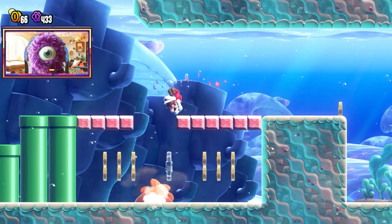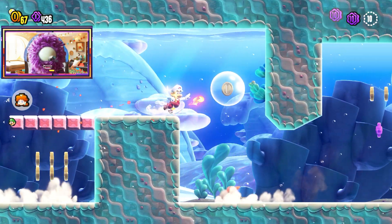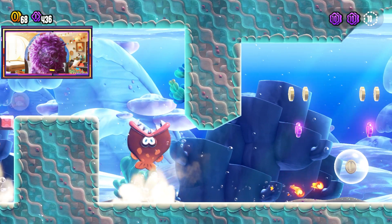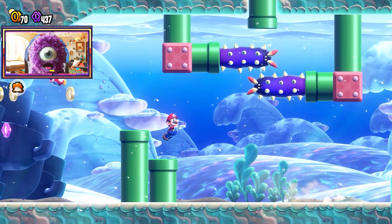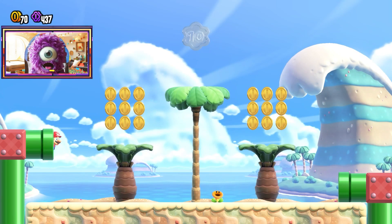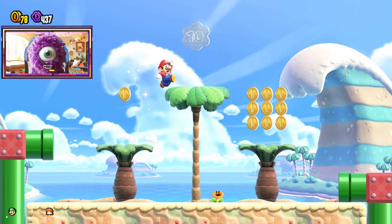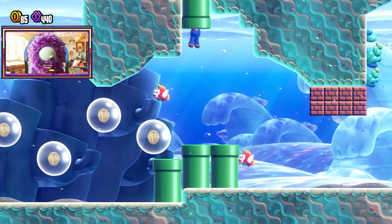There's one coin that is difficult to find. It's number three, but I have found it, so I want to show you where it is. We've got one coin. We can go up this way, scoot through there. Oh, I almost got bitten. We lost our fire flower, but hey, you don't need it. There's coin number two. So these are the easy ones — the obvious two. It's number three that's the tricky one, and I want to show you.